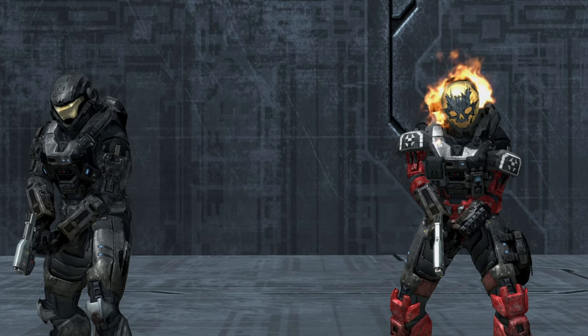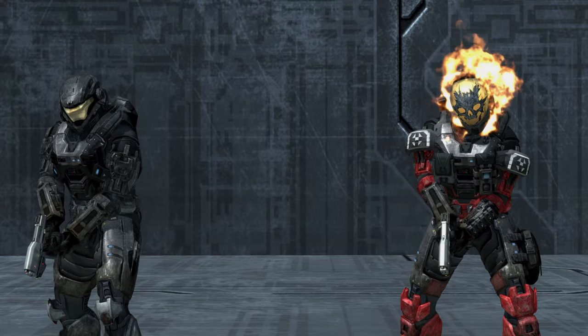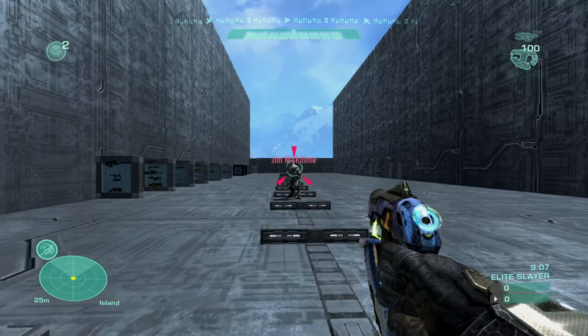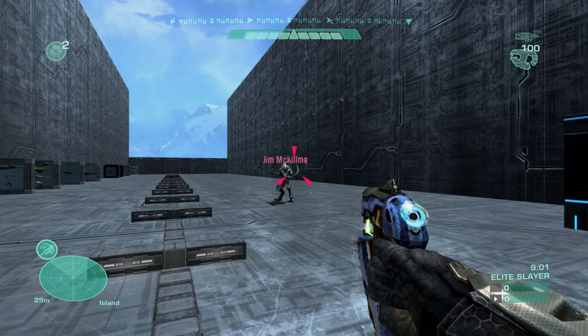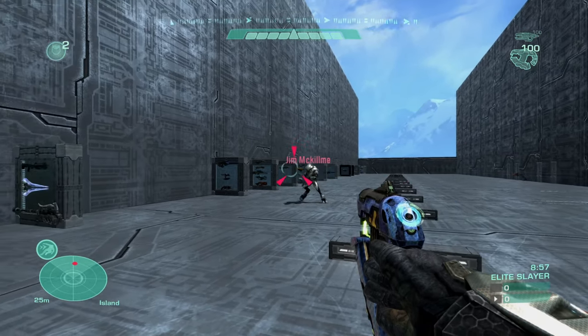when playing against an elite in this game, elites have a special trait to assist them in aiming their weapons with slow projectile velocities. That's the spinning reticle within the standard one. This includes weapons like the plasma pistol, which I'll be going over today, the plasma repeater, the needler, plasma launcher, concussion rifle, fuel rod gun, and plasma turret.